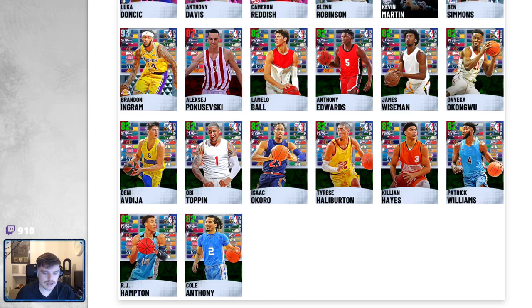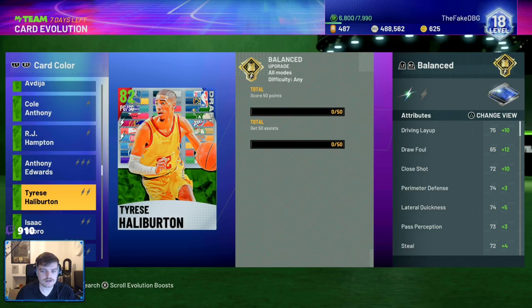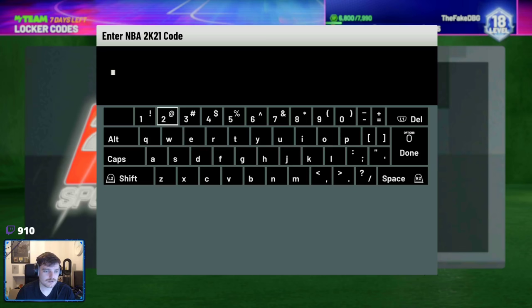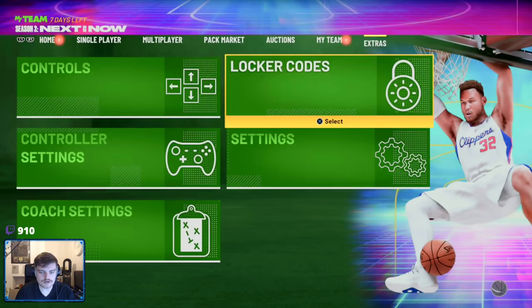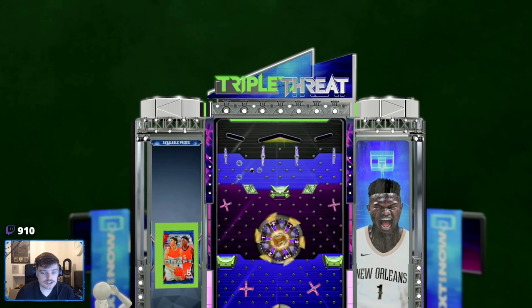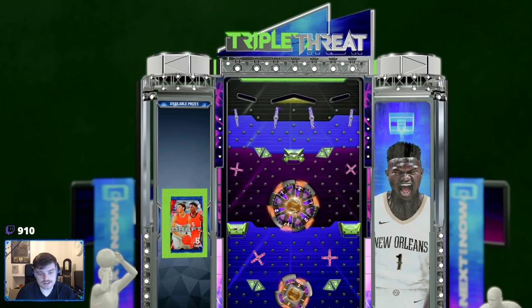Now we're going to type in the locker code. The locker code for a free pack is 2020-rookies-evo. So you're getting a free one of these Evo cards, which is insane. You're getting a couple of tokens and one of these free packs — unfortunately we didn't get any tokens there.